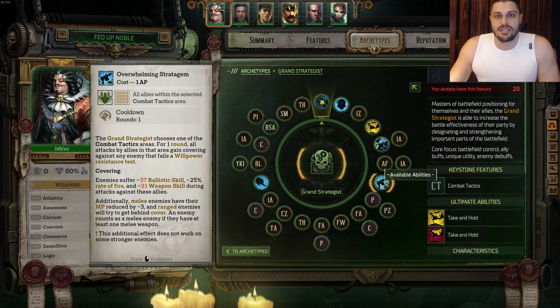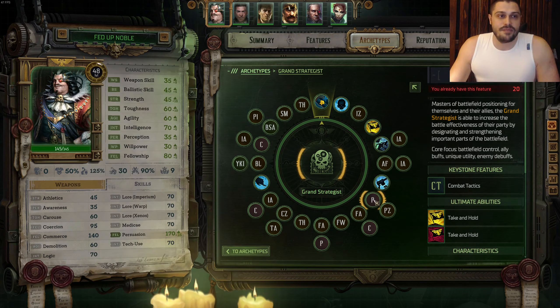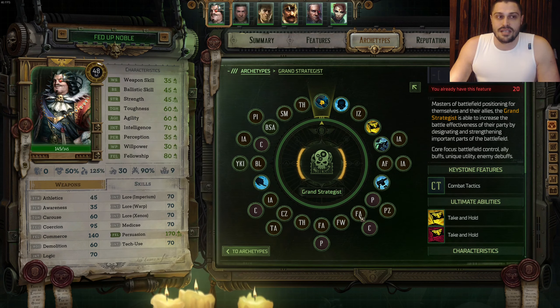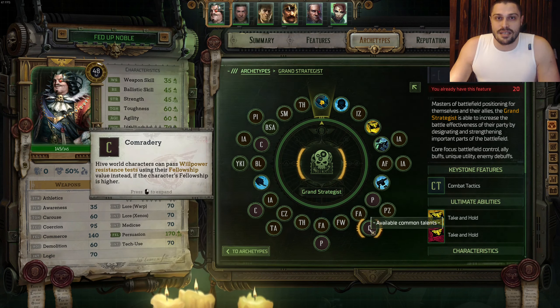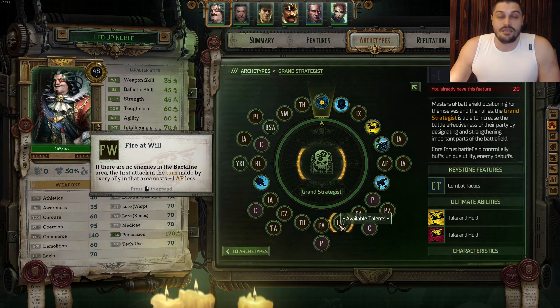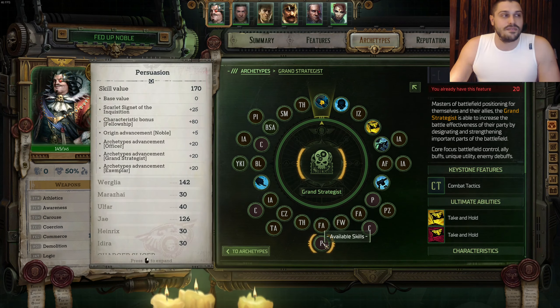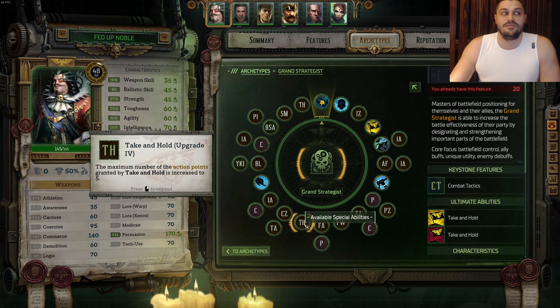On the next level, we're taking a new ability called Overwhelming Stratagem. After that, we're taking Persuasion into Personal Zone Talent from the Grand Strategist. On the next level, we're taking Fellowship into Comradery Talent, where we're gonna turn Willpower into Fellowship. After Comradery, we're taking Fire at Will Talent. On the next level, we're taking Fellowship into Persuasion, and for the ulti upgrade, we take upgrade number 4 for Take and Hold.